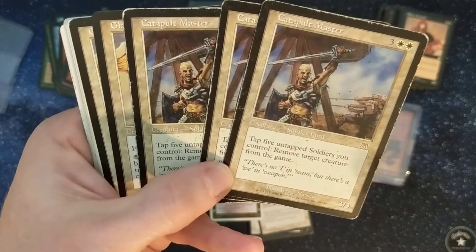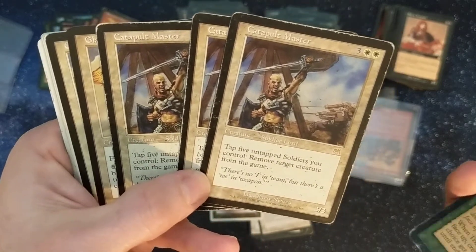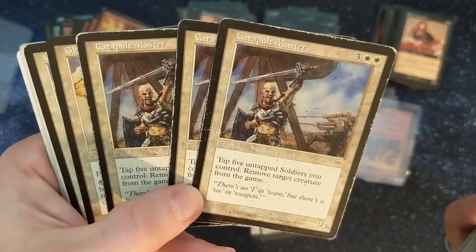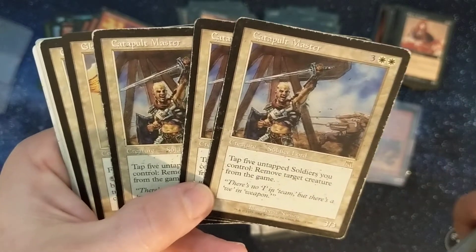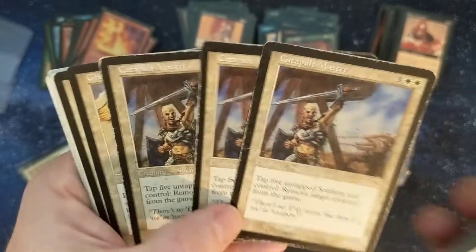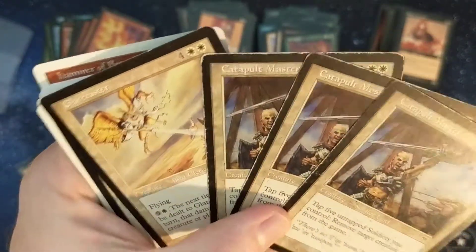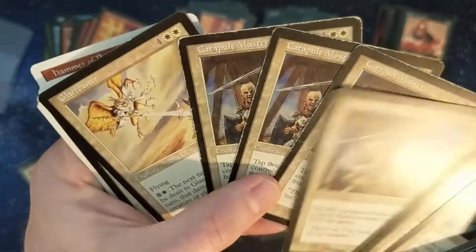"Tap five untapped soldiers you control, remove target creature from the game." But you've got to tap five untapped creatures? That is a lot just to remove something from the game — why don't you just attack with those creatures? Seems somebody loved this card though; there are three copies of it here and they're all pretty heavily played.